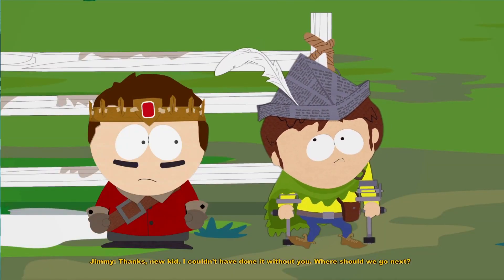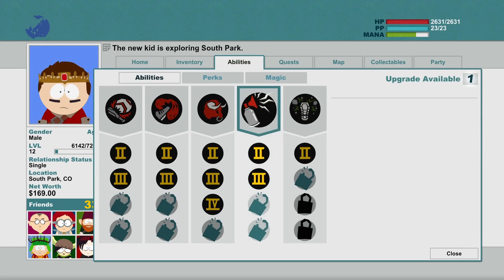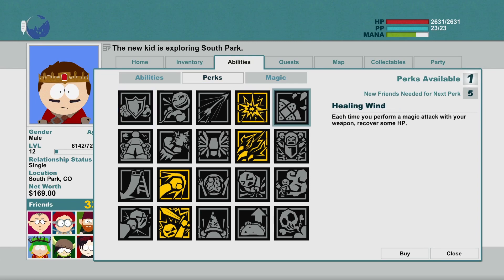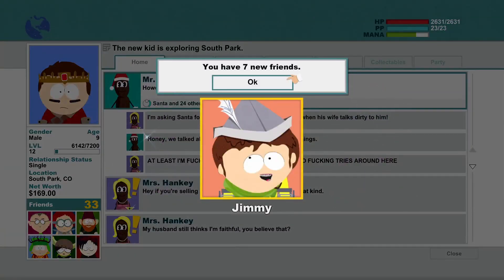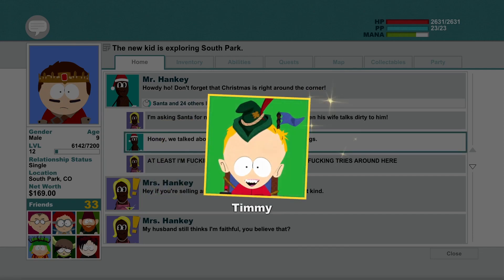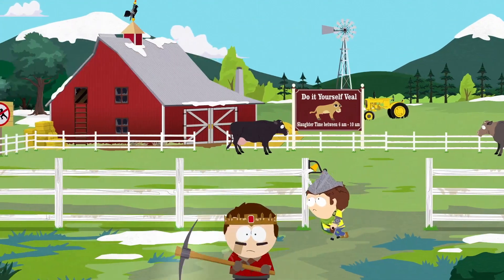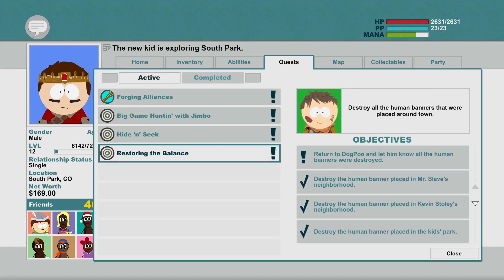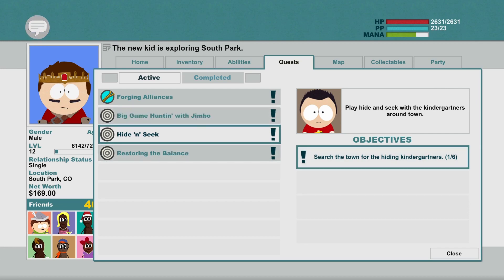Level 12! We got another upgrade — I'm gonna bring this one up to level 2 as well, and I have a new perk. We're finally friends with Jimmy — I thought we already were. Do we have all of the flags? Yes, we did. This one we'll just do as the story progresses, just like the Timmy flags, because it doesn't tell us the exact locations of each one.